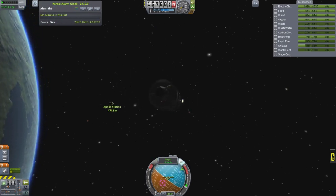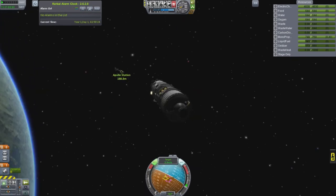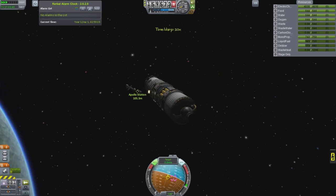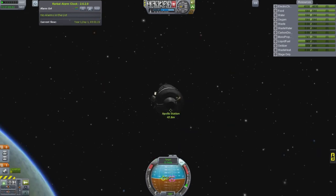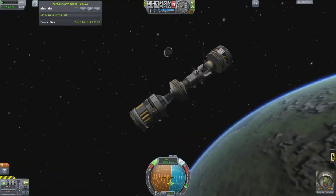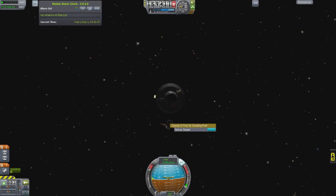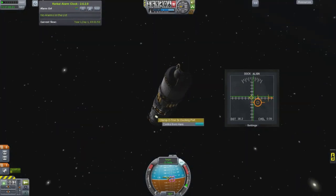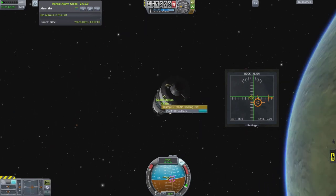I go back and forth by canceling out the velocity and then going back towards it. When you're at this point, you want to burn towards the target. I usually try to go to the side and bring that prograde marker right into the pink target indicator. Then when you go in a little bit, you'll start seeing it slide off as you get closer.